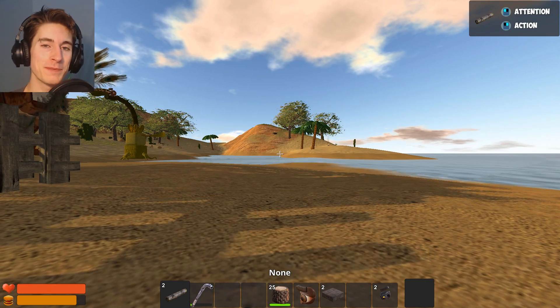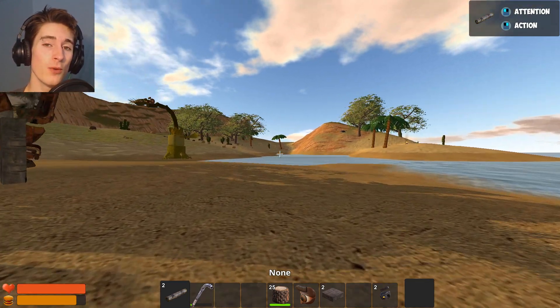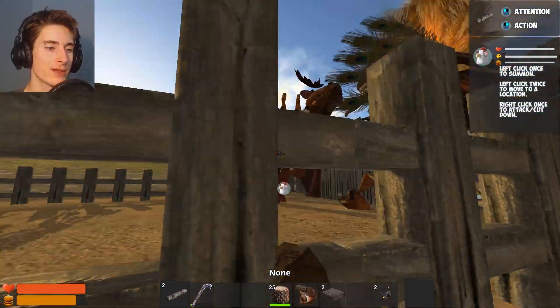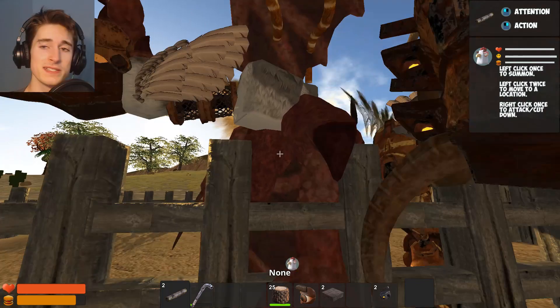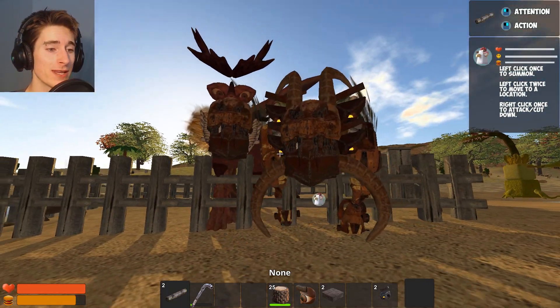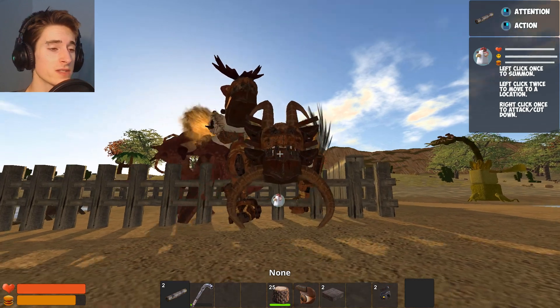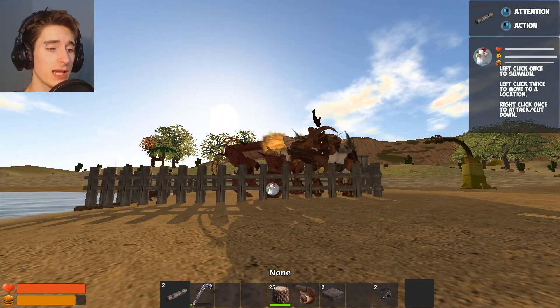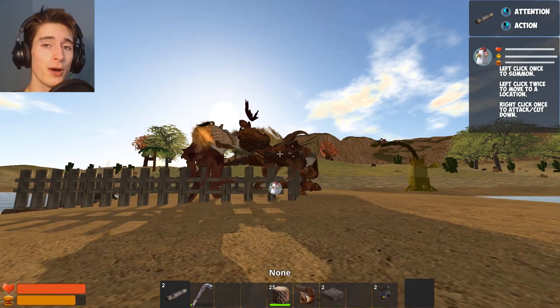Hey, how's it going? Spy here with another chicken episode. Now, the last time we played, we actually built Phil here. Phil is this weird dragon-looking one here. He does not obey our orders at all, and he keeps hitting me, and it keeps hurting.